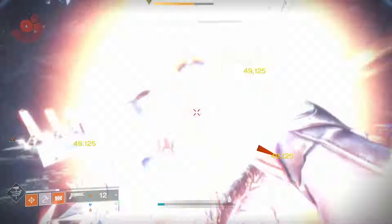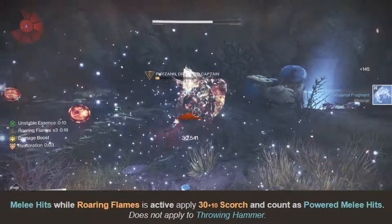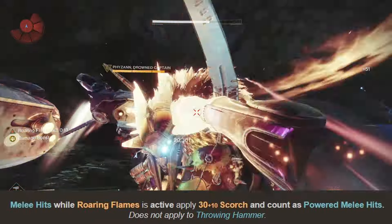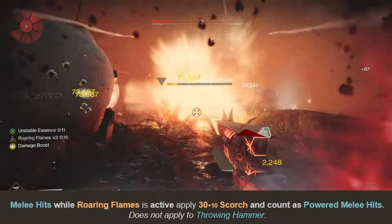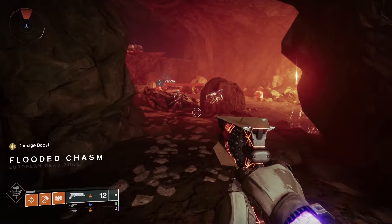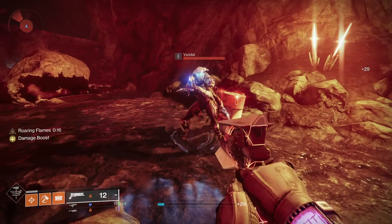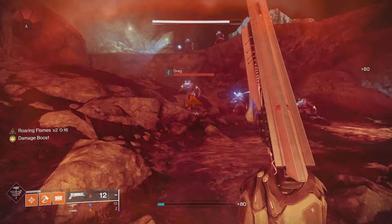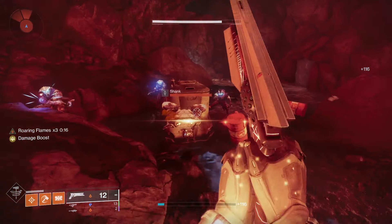Another cool interaction you may not know: when you have Roaring Flames active, your regular melee applies Scorch — 30 Scorch at base and 40 with Ember of Ashes — meaning you can trigger an ignition in just 3 punches with Ember of Ashes equipped, and 4 without it. This comes in really handy for extending Roaring Flames or proccing Sol Invictus Sunspots. Roaring Flames buffs all your abilities: your throwing hammer, grenades, a Consecration melee, or even your super.